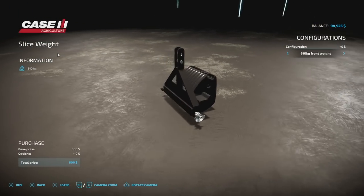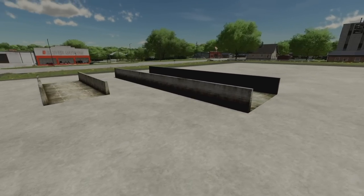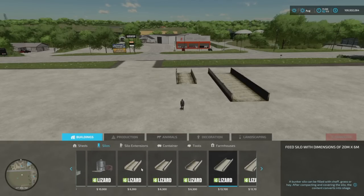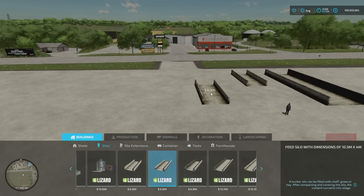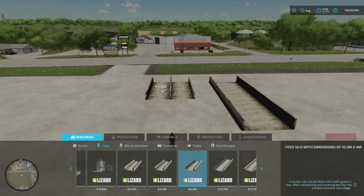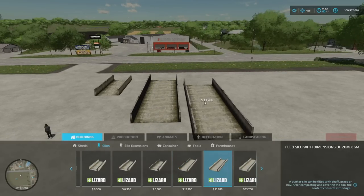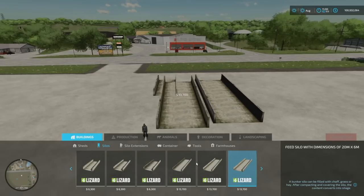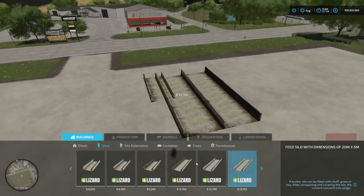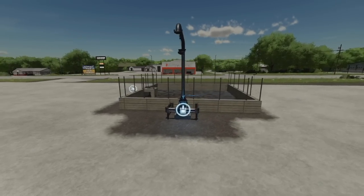Your last tool mod today is the Case IH Slice Weight at 610 kilograms, upgradeable to 730, in two slots. For placeables, first is the Small Silo Pack — it adds three of each silo size, but oddly they don't snap together and the price is the same for each. The same issue appears with the larger version. There may be some bugs, but I'm sure it'll be fixed soon.